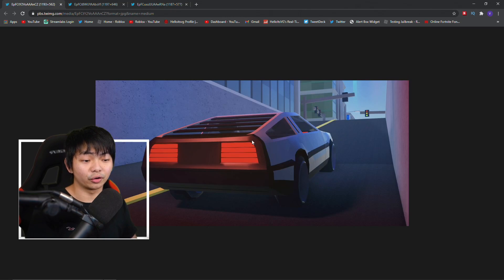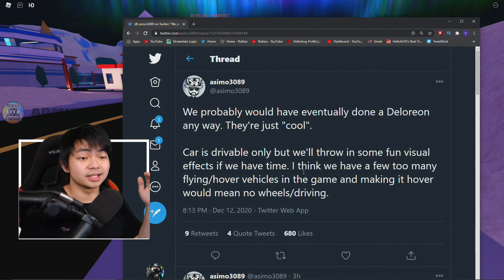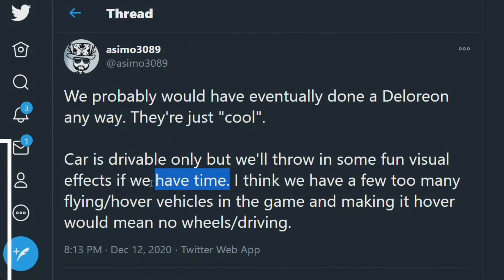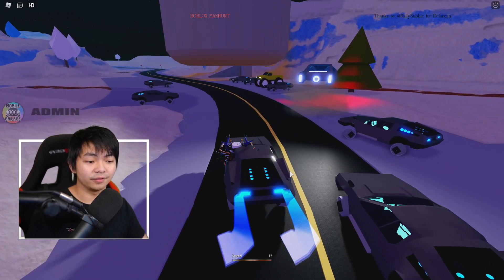Now this is not the exact same model as the DeLorean in the actual game right now, but it's kind of somewhat similar to the DeLorean inside of Roblox Jailbreak. Compared to this model here, it kind of looks like the exact same thing. Before I show you guys the Jailbreak DeLorean vehicle, I want to tell you that the car is only drivable. Asimo is going to add some more features if they have time.